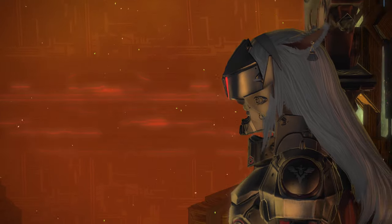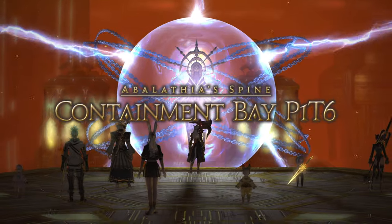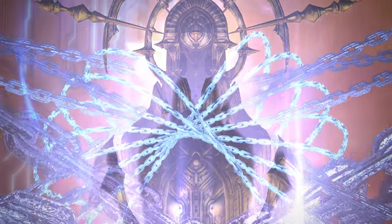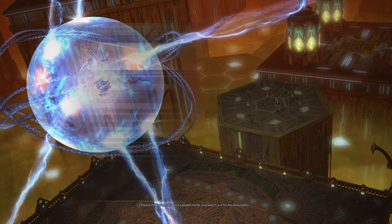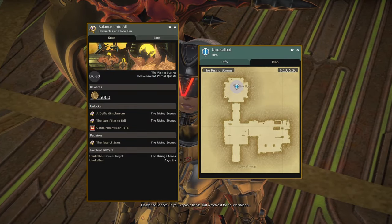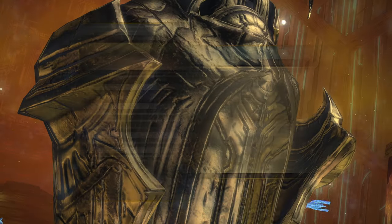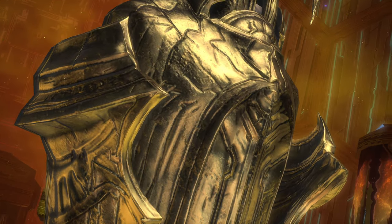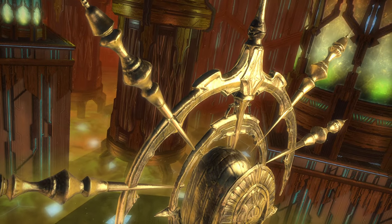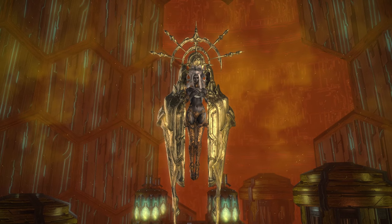Hello all, 4PlayerSquadGaming here, and this is our Final Fantasy XIV Trial Guide series. Containment Bay P1-T6 is a level 60 optional trial, introducing patch 3.4, and featured during the quest Balance Unto All. The quest giver is Yuna Kalhai in the Rising Stones. It is also worth mentioning, at the time of recording this video, 15 Tomestones of Poetics are awarded upon completion. Sophia is the second primal of the warring triad, and with this guide we hope you will be able to tip the balance in your favour.